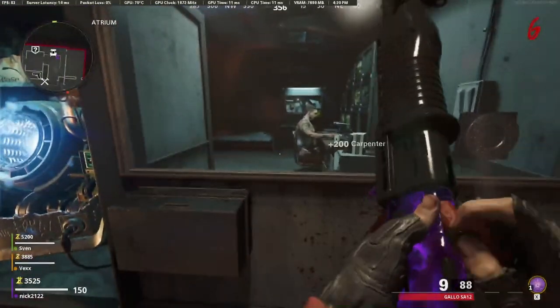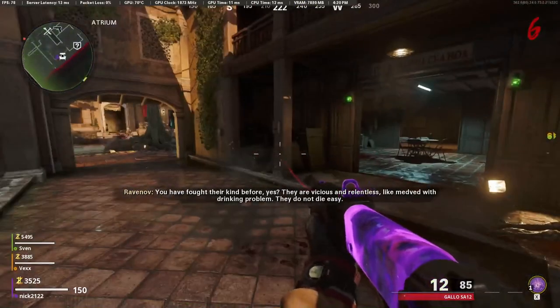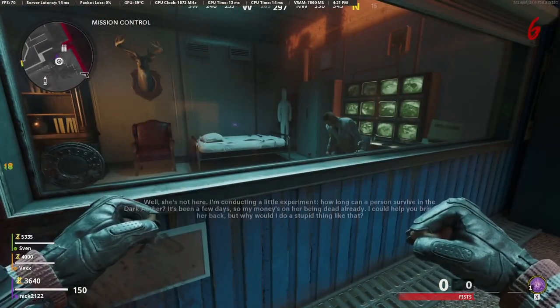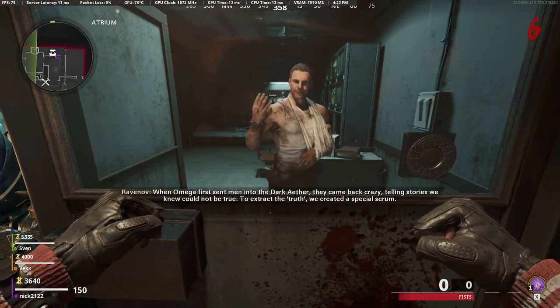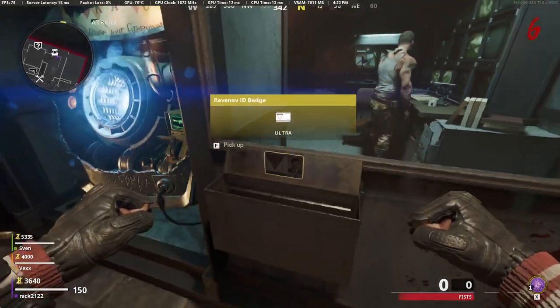First things first, you're going to want to activate the power. Once you do, return to Revanov and talk to him. Once you've talked to Revanov, go ahead and return and talk to Dr. Peck. There will be a short audio dialogue you have to listen to. Then once again go back and talk to Revanov. This time when you talk to Revanov, you're going to be given a key card — grab this key card and then we can move on to the next step.